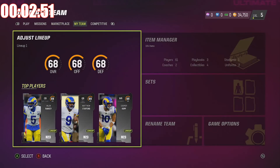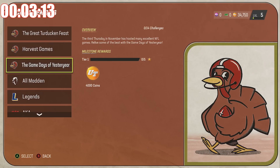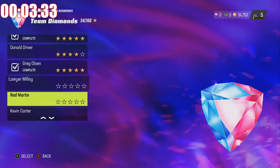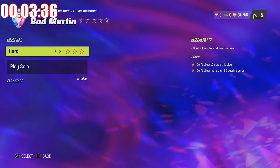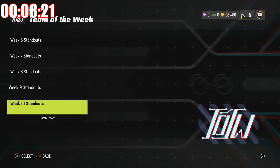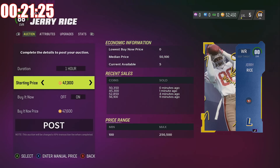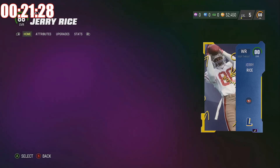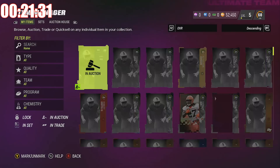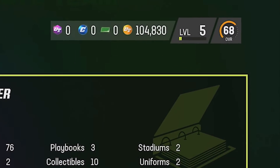Nothing too crazy so far. We do have 34,000 coins, but I want to start playing some solo challenges. I'm going to figure out which section to attack. The two main solo sequences I completed were first the Team Diamond solos — which gave us a free 87 Unsung Hero — and then the Team of the Week solos, giving us tons of 85-plus to 87-plus BND Team of the Week player packs. We sold off some cards pulled during those solos and we're up to 100k.